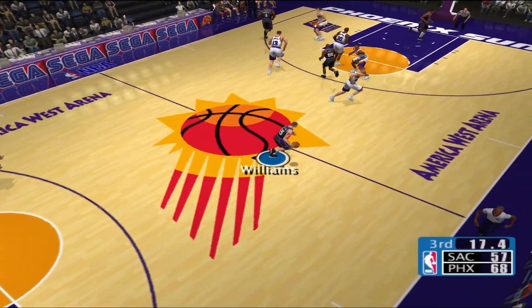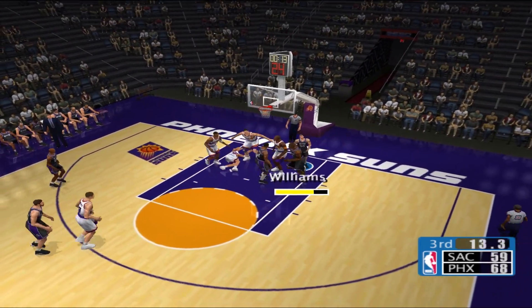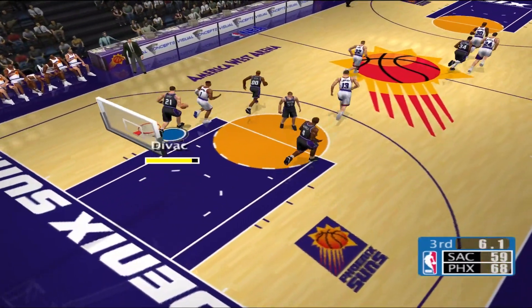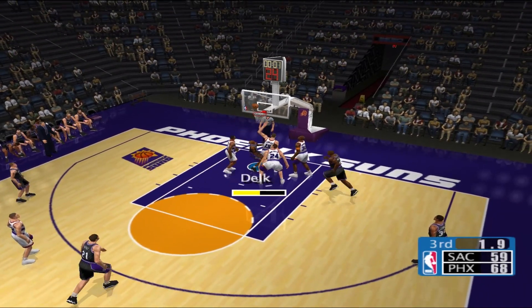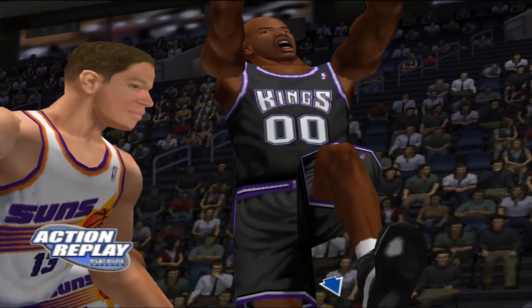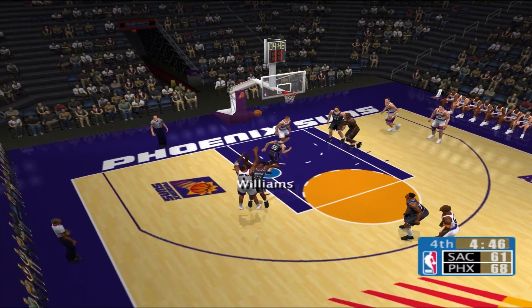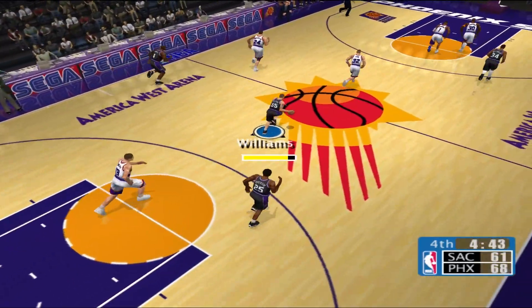Divac tosses it in. Williams sets up the offense. He has six points in the game. Divac tosses the ball. Delk rolled in the lane. Still a competitive game — they're down only seven. Hardaway misses. They're trying to get the easy scores.